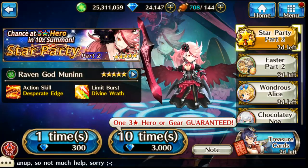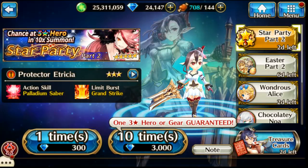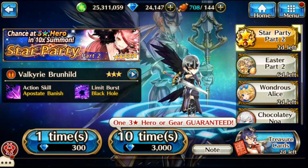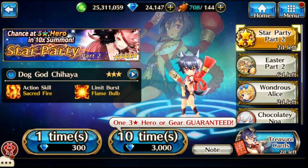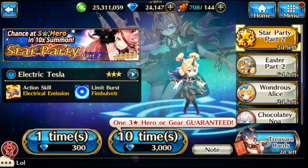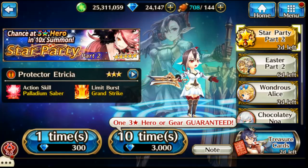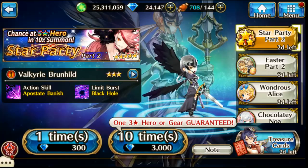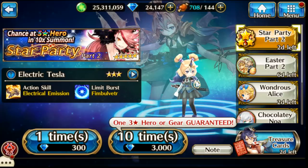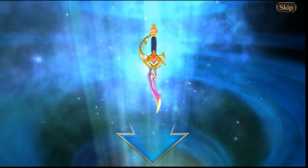Hello, it's time for Star Party part two and I actually have some diamonds this time, so we're going to do a few pulls and hopefully get some new characters. The only one I have is Chihaya, so I'll take anybody, but I particularly want Hermoon, the elf tank would be pretty cool, and Brunhilde would be nice as well. I'll take Tesla too, but let's go for the first pull and see what we get.